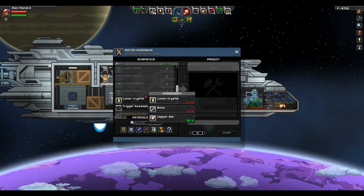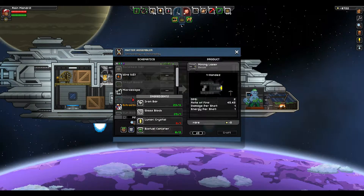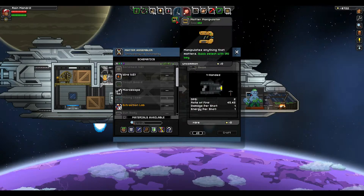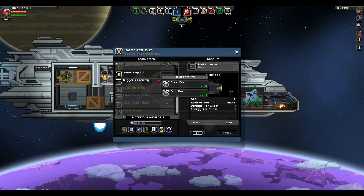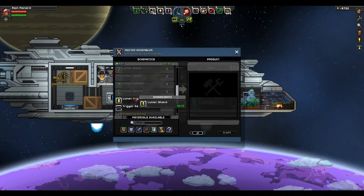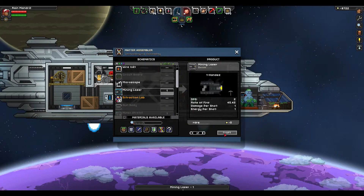Let's see what I can do over here first with the matter assembler. I really want to get a mining laser — the only thing I need are lunary crystals. It does 45 damage per shot, and I feel like this would be so much better than the matter manipulator, which is agonizingly slow even when upgraded. I have some shards that can be made into lunary crystals, so we can make two — enough for the mining laser. Let's craft it.